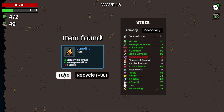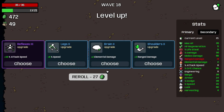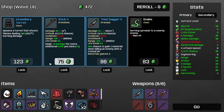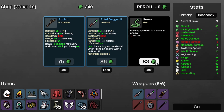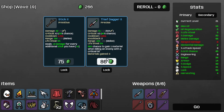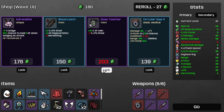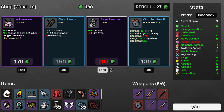Let's take the campfire, and some more speed, an incendiary turret. I need a snake and a thief dagger too. Hmm, save the bean teacher for later and just move on.